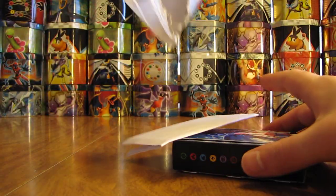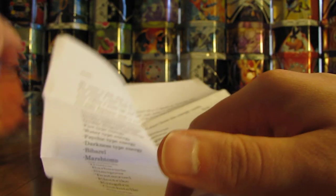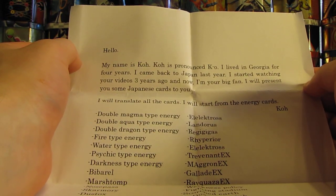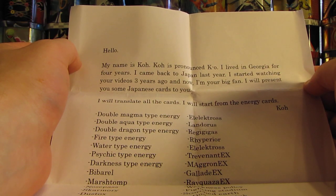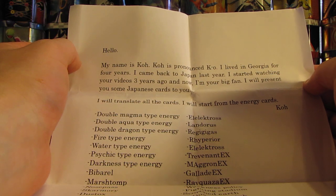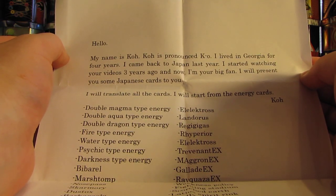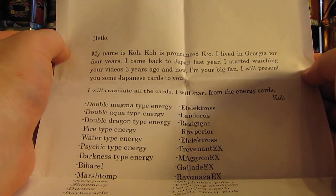I'll take everything out and read the note — looks like it's a typed up note. Hopefully it's not in Japanese. It says: Hello, my name is Ko. Ko is pronounced Ko. I lived in Georgia for four years. I came back to Japan last year. I started watching videos three years ago, and now I'm your big fan. I'll present you some Japanese cards. I'll translate all the cards. I will start from the energy cards. Ko.